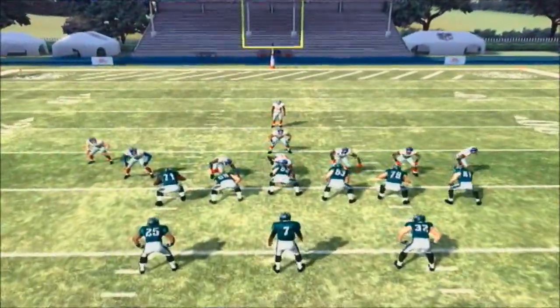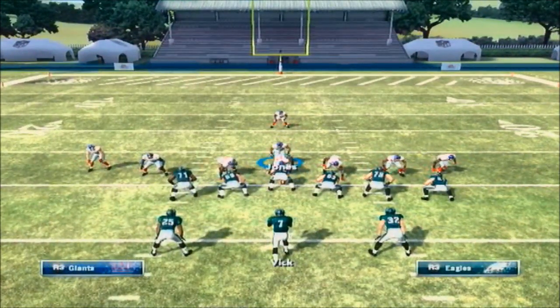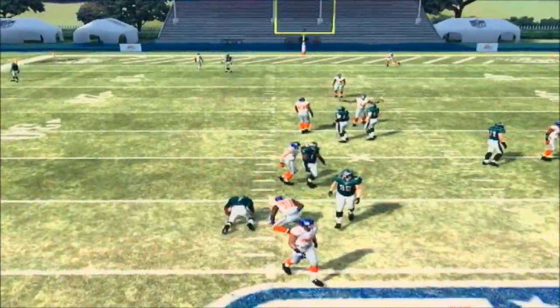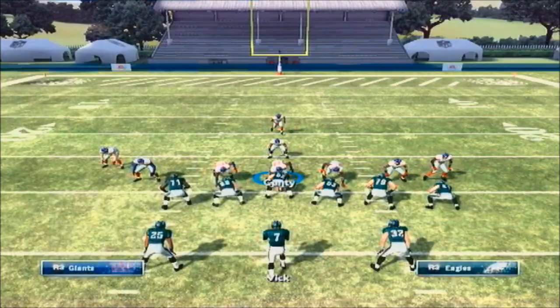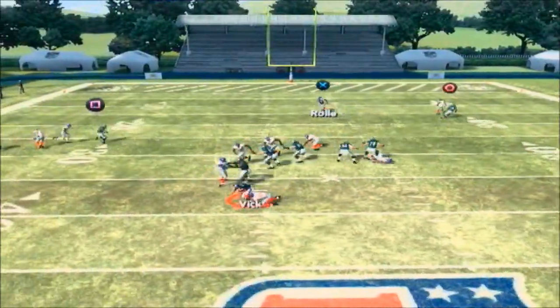With any blitz, any type of blitz game, you want to have a man version and a zone version of it. I like this setup because they align the same for man and zone. You get two different types of pressures — either an A-gap or a B-gap from the man. And if you got good press corners, just press your corners, which makes the blitz that much better because it gives the blitz more time to get there. It gets there real quick.